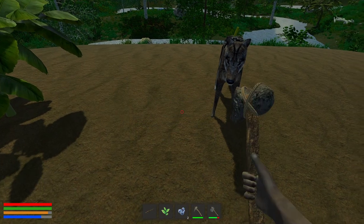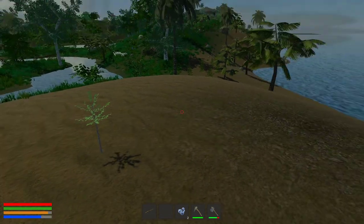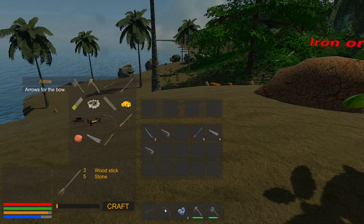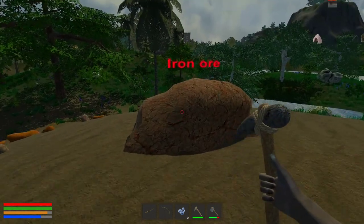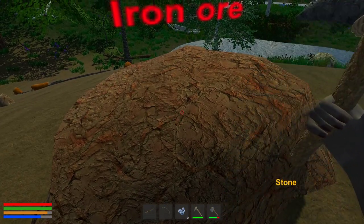I can plant the sapling right there — nice! We got a bow, some logs, and some arrows. Let's get this iron ore because iron is always important.